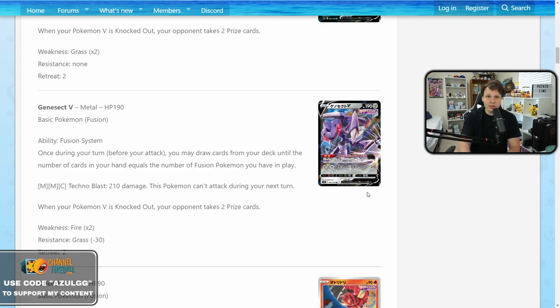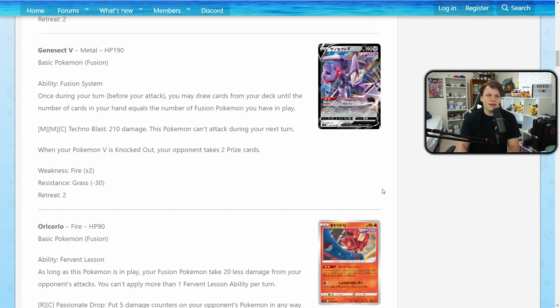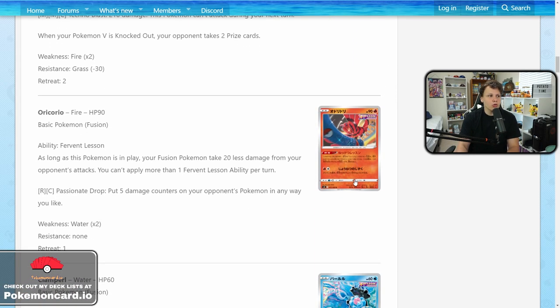Genesect's attack does 210 damage for metal metal colorless, but you can't use the attack the following turn. However, if you use it through Mew VMAX and have two Mew VMAX set up, you can pivot between them with free retreat and hit 210 over and over again. 210 is also a great damage number since a lot of Vs that become VMAXes have around 210 HP, letting you KO them before they evolve.